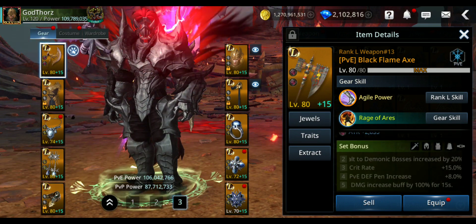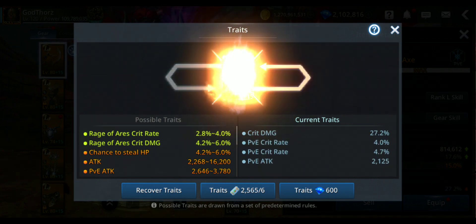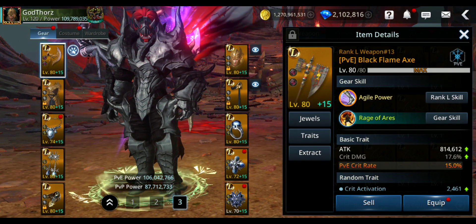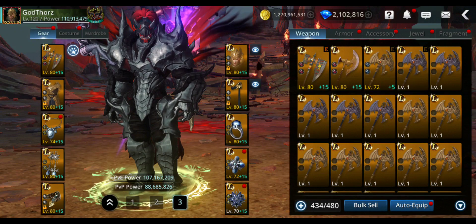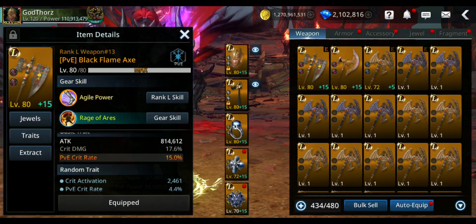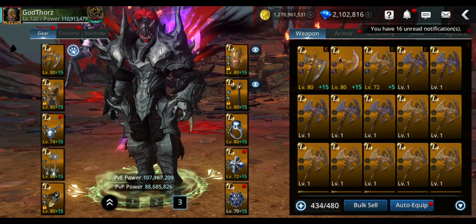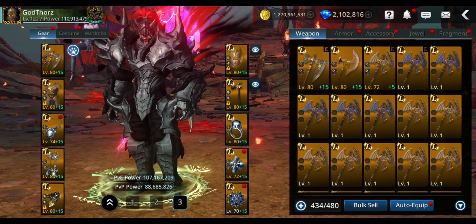The current traits have experience on them which are bad — I should change them to crit damage. But let's equip it and see the difference — another 1.1 million power. I'll test the two-piece set bonus in another video against Demonic bosses. Quite happy about it. Let me know how many PvE or PvP pieces you've got — see you next time!